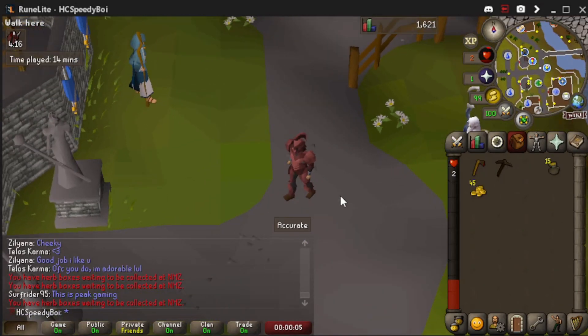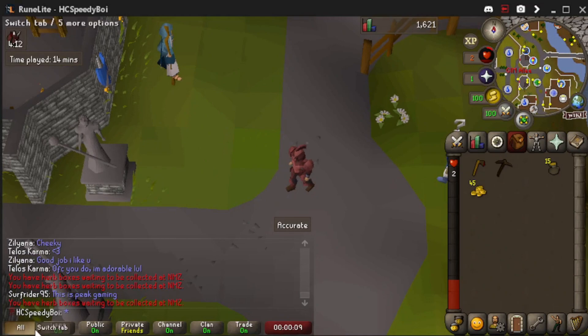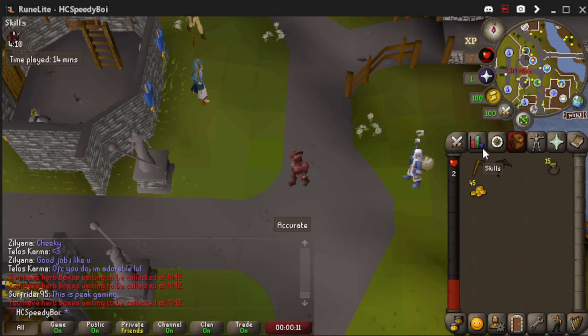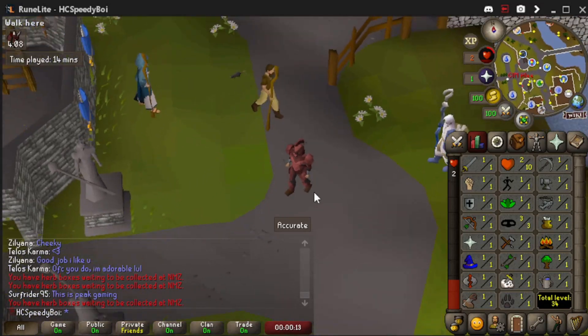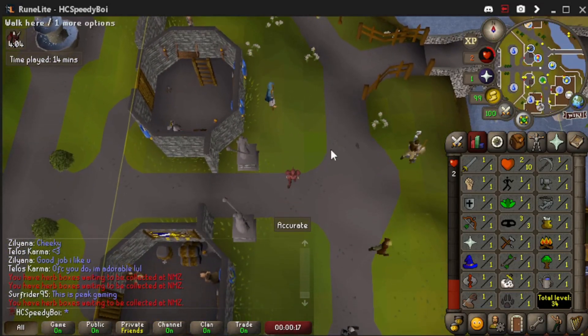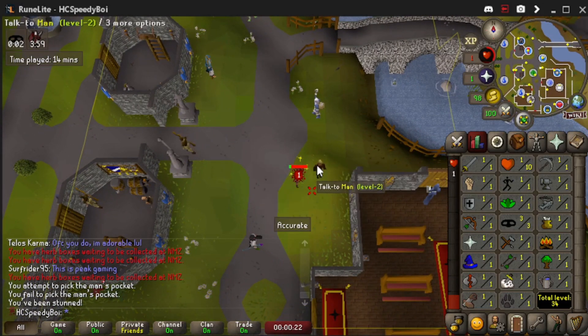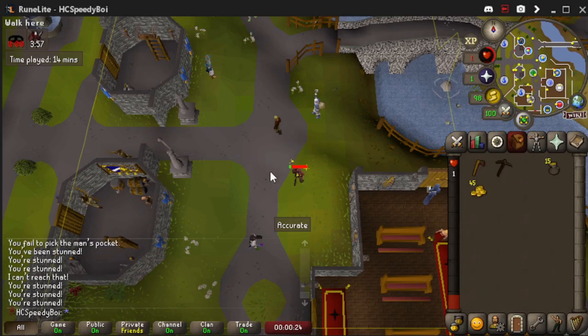I actually messed up and was recording the wrong account, but he didn't miss much — we just went to Tutorial Island. His name is Hardcore Speedy Boy and we are on the mainland. This is my first hardcore Iron Man I've ever made. I've never done a speedrun before, so my Tutorial Island was pretty slow. We're in the process of pickpocketing this man to get level 5 Thieving, and that's the first goal of the account.